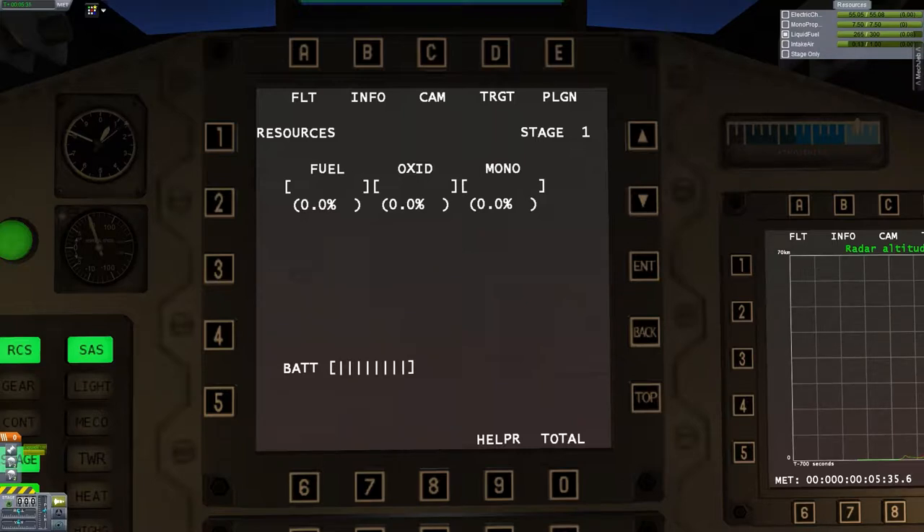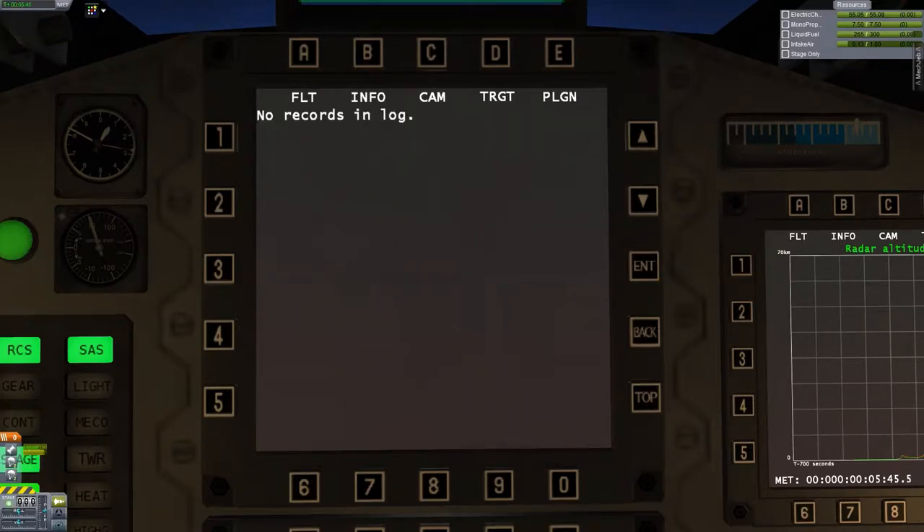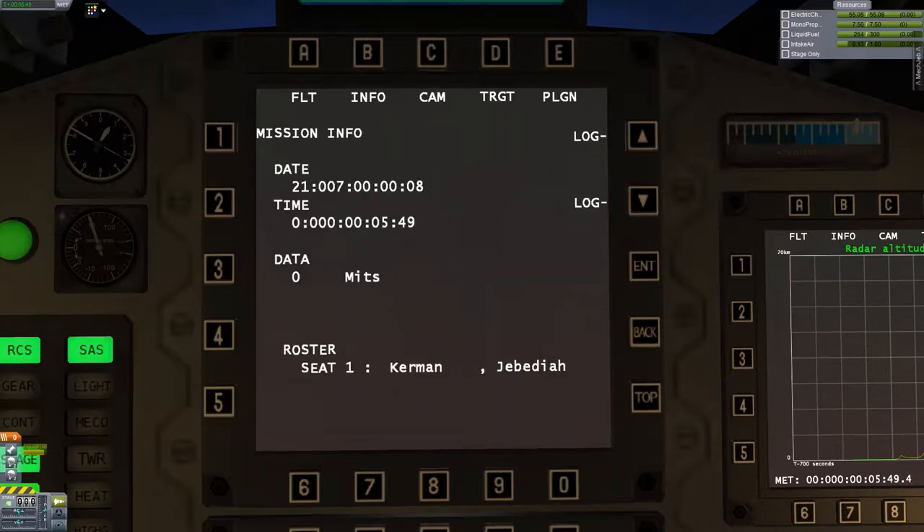Next it showed intake air but it also has stages. Then there's mission info. Nothing in the logs — I don't know how you would log information. Maybe there are events like when you hit F3 — oh, I have my function key on my mechanical keyboard.